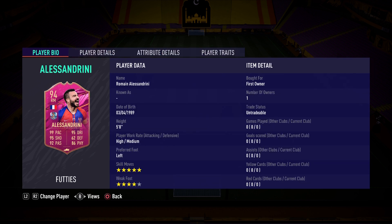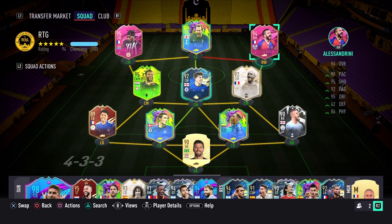His player traits include my favorite — outside the foot shot — plus technical dribbler, long shot taker, flair, and injury prone. I'm so excited to try Romain Alessandrini. Is he worth it? Should you do this card and avoid Saint-Maximin? That's another comparison I'll be making today. King Gotruski came through and let me use his squad since he completed Saint-Maximin, so I'll give the final verdict at the end of this video.